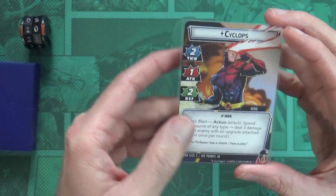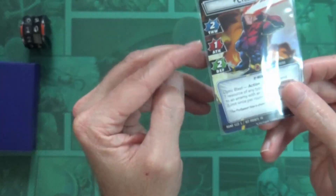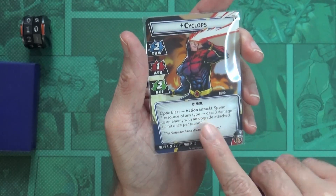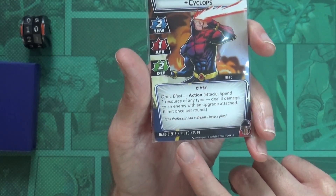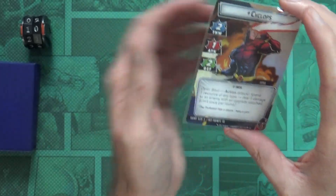When I flip it changes my basic abilities, which we'll get to in a second, and it also gives a new type of action. It's also going to usually change your hand size to lower, but the hit points shouldn't change because that is your base hit points.